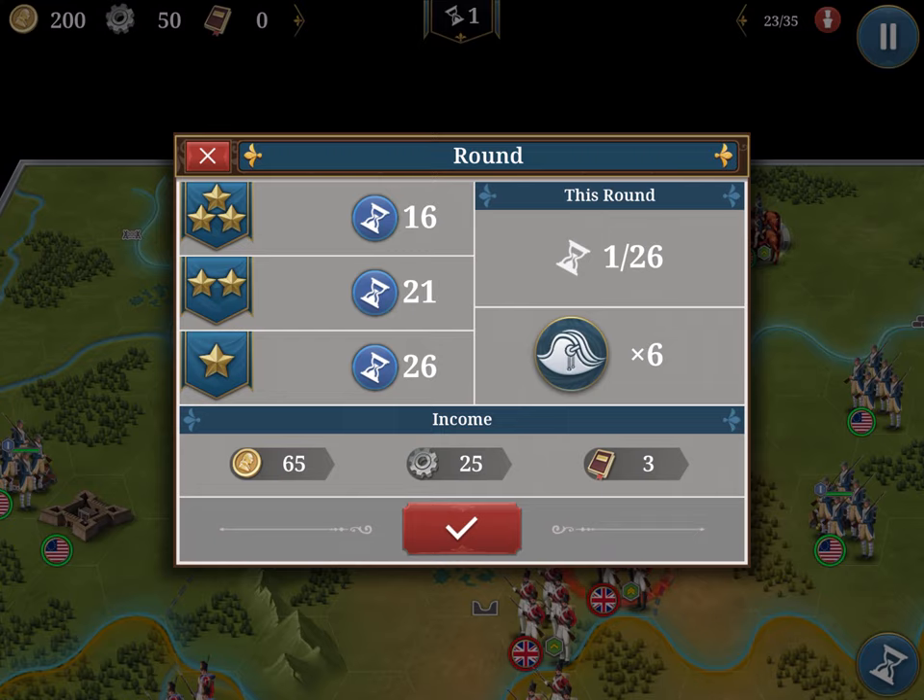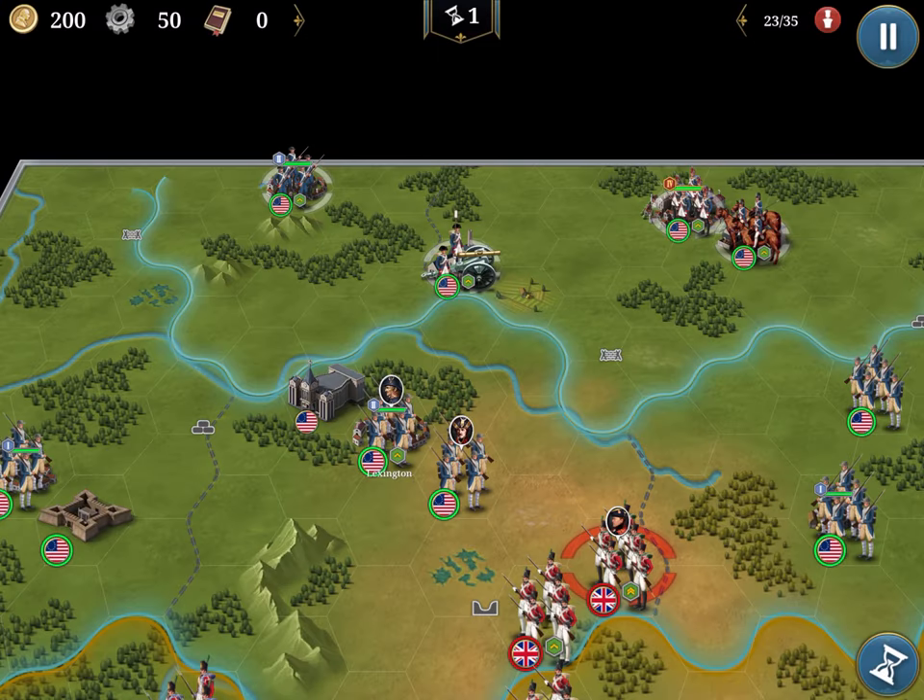Every turn you receive income, industry, and knowledge, visible on the top left. On the top right you see your population. As long as you are below the denominator — in this case 35 — you gain income tax, giving you coins to build troops or expand buildings. If you go negative, that number turns red and you'll have negative money, so keep your population over the limit.